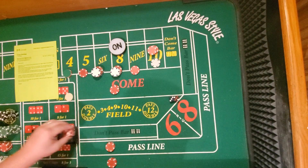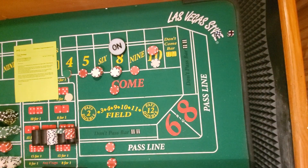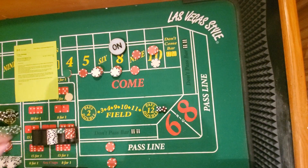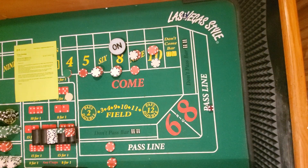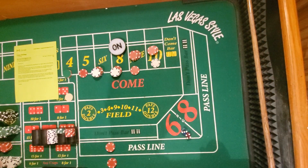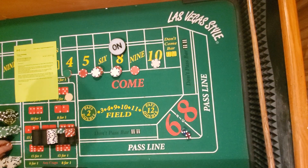Nine — okay, so this time I'm going to put $16 in odds because that's correct, or you go to $10 or $12. Seven — okay, so we did lose all these, which is a lot — $100.